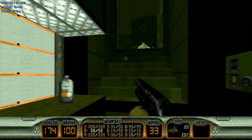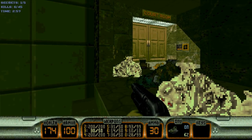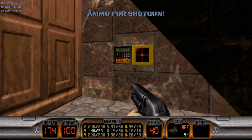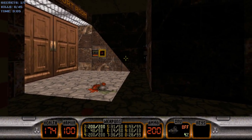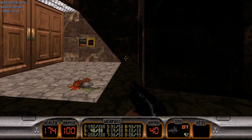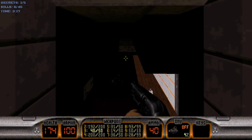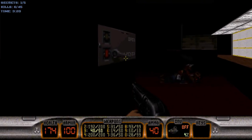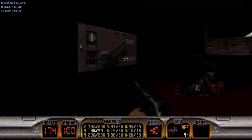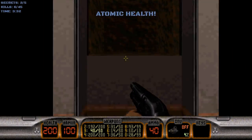We will head up the right stairs first. As we notice, this is the yellow door — we can't go through there just yet. But we can blow up the fire extinguisher, and it will actually take us back to the streets if we so desire. On your way back down the stairs, be sure to flip this switch. It will open up your first secret with an atomic health inside, so be sure to grab that if you need it.